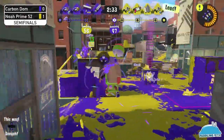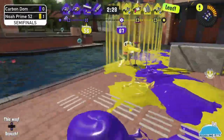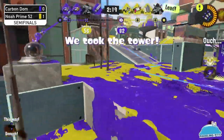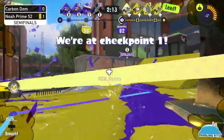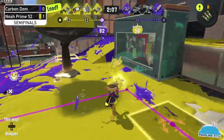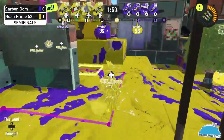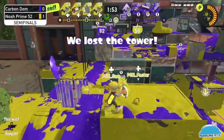We need the tri-strike and the crab tank to take control of the tower and secure the first checkpoint. Maybe the tri-strike doesn't stop it — or the booyah bomb. Noah Prime actually has quite a bit of hard-stop specials: a booyah bomb and two triple ink strikes. The nightmare of triple ink strike spamming is effective right now — checkpoint hasn't been conceded.